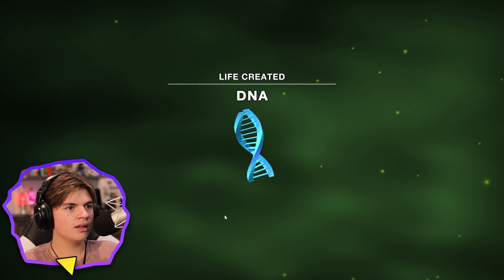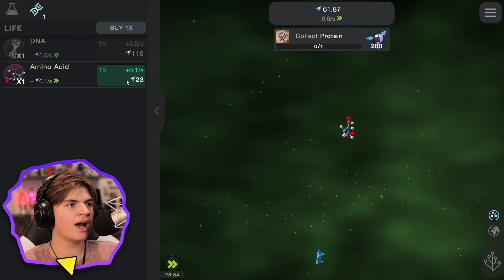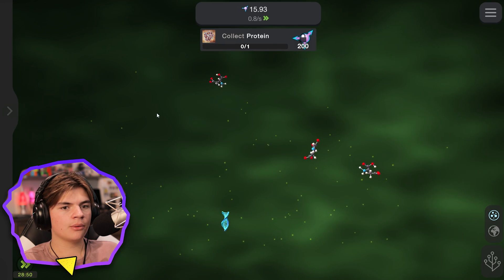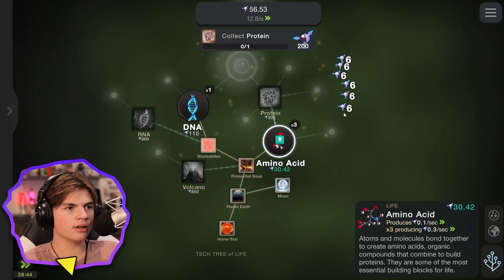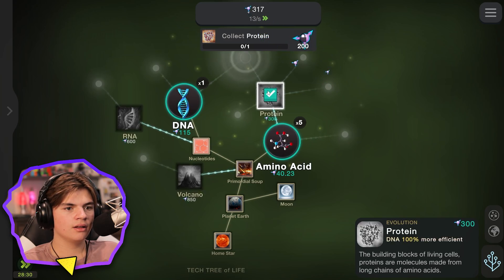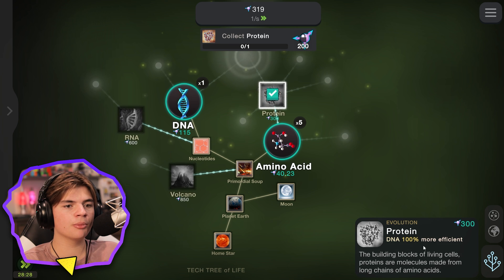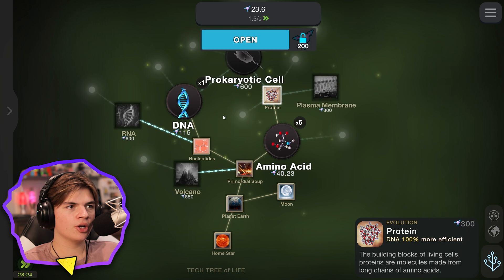We got DNA! So now we've got amino acids and DNA, we're building life. We can buy more of those. Where's that skill tree? Oh, it's over here. Proteins — 300. So we need some more. Okay, protein makes DNA 100 times more efficient, so if we buy protein it makes our DNA better.